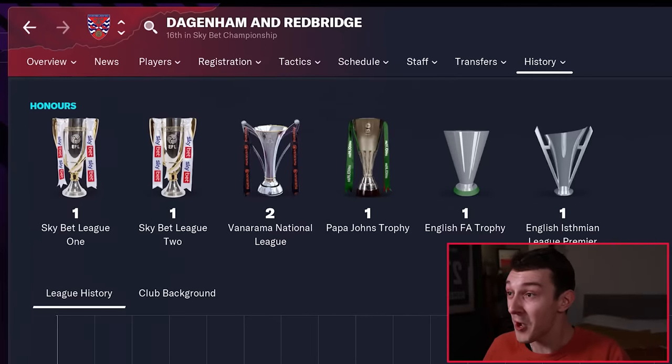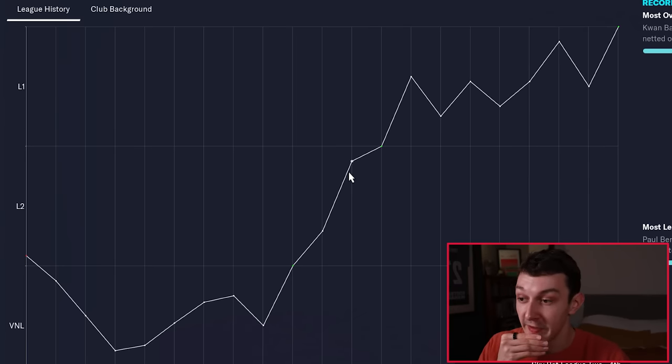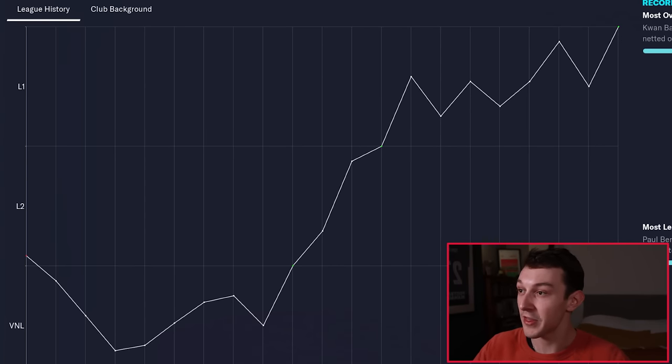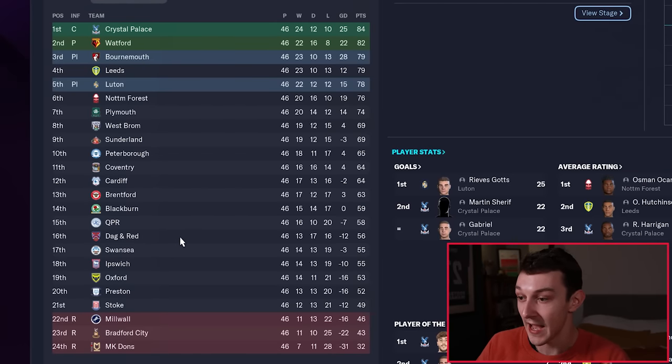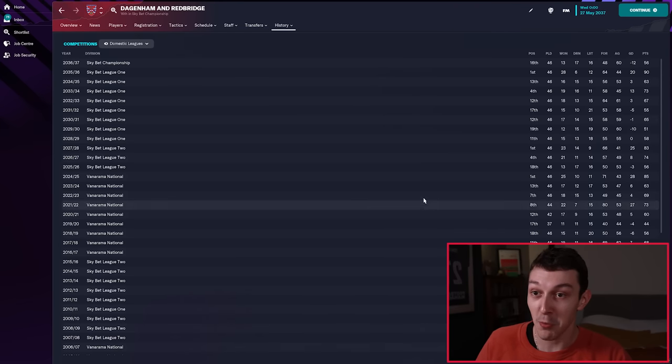Let's jump to season 15 now, where Dagenham are 16th in the Championship. And look at this graph — it's a beautiful upward graph. Last time we checked in, Dagenham were fourth in League 2. The season afterwards they won the title, and they've spent a good few years progressing through League 1. Then last season, in season 14, they won League 1, and this was their first season in the Championship where they've come 16th — 56 points on the board, which is pretty respectable. In real life, their highest ever finish was seventh in League 2 in the 2009–2010 season. Now with these facilities they're up to 16th in the Championship — it has to be seen as a success.